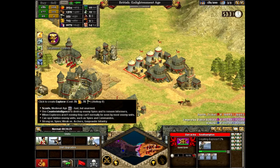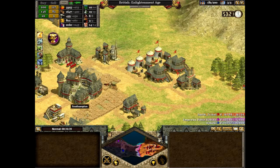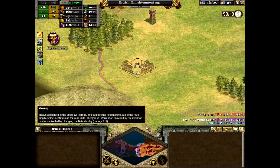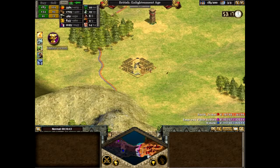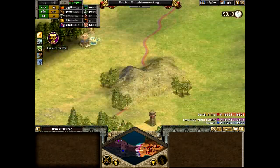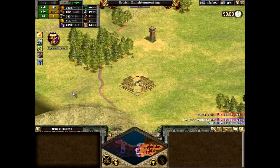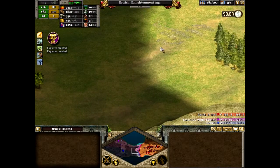One, two, three, four. Four will do, hopefully. We've got a line of fortresses protecting the border. Even though this will push the border back to about here, probably.